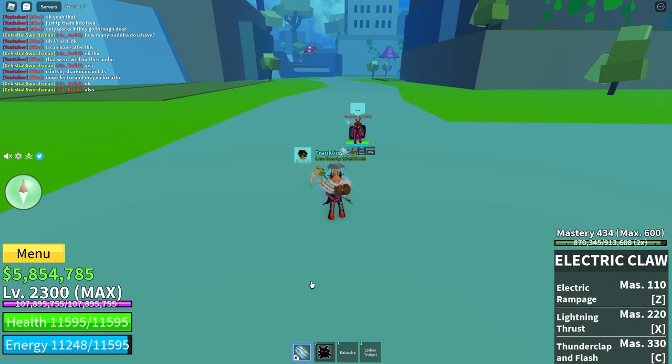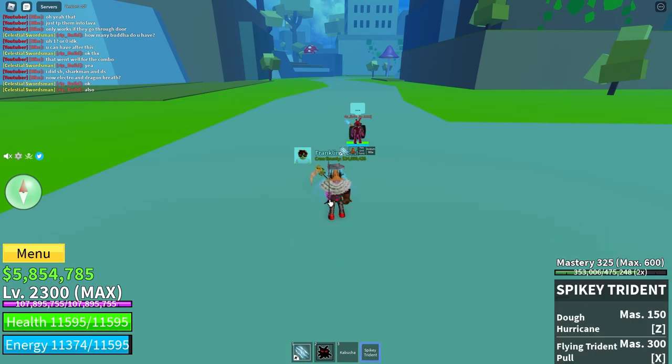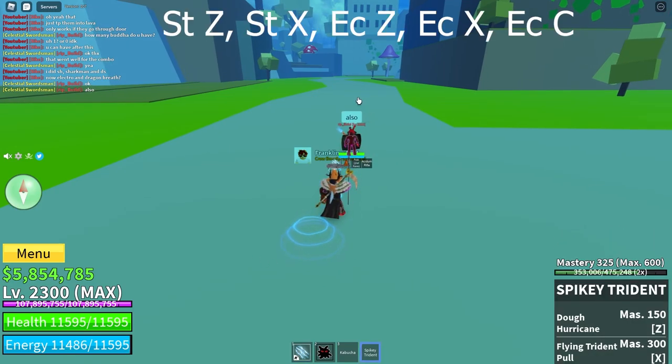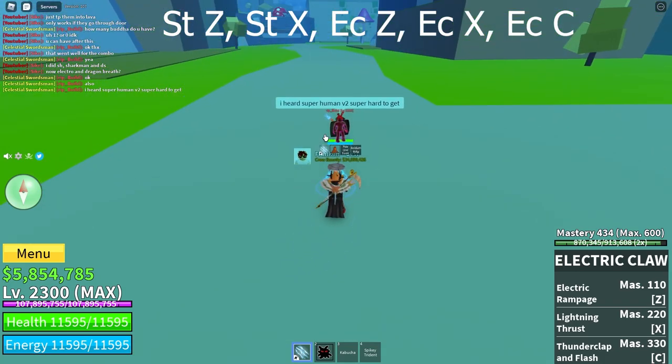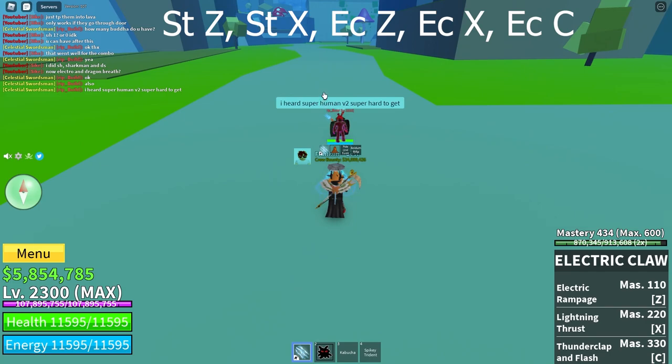The next combo is with Electric Claw. The combo is Doe Hurricane, Flying Trident Pull, Electric Rampage Riot to their feet to stun them, then Lightning Thrust, Thunder Clap, and Flash.